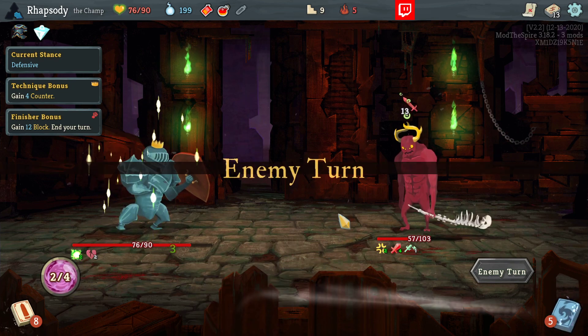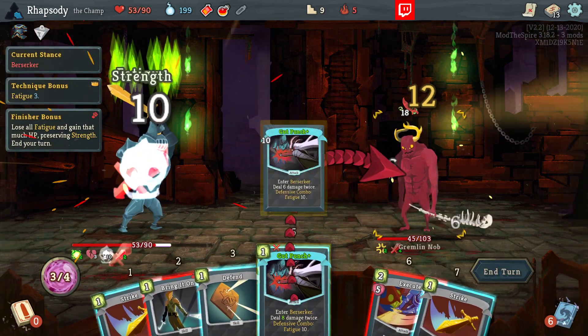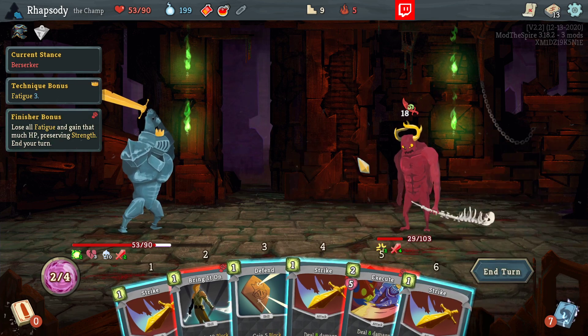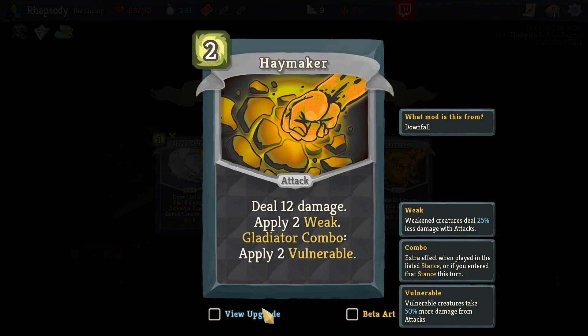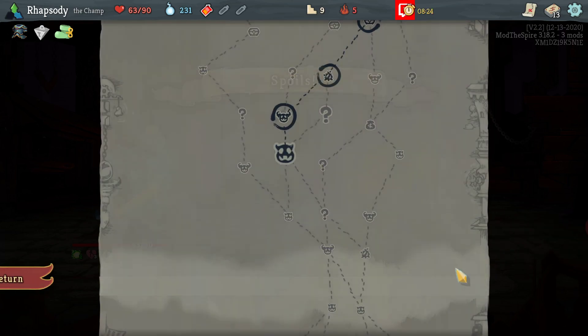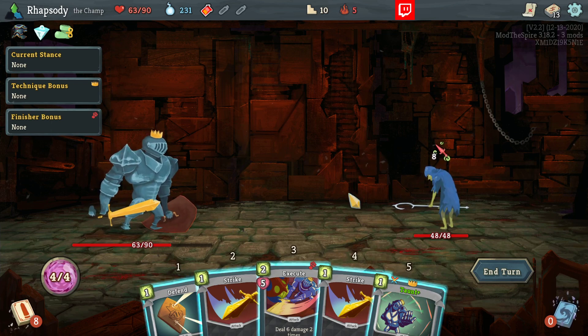That was really bad on my part. Don't like how I handled that. Defensive combo — Haymaker's not bad, but it is a Gladiator combo. Oh, it doesn't upgrade to become a Technique anymore either. Interesting. It's also not even a multi-hit. It feels like it's effectively just two-cost Weak for us right now, and two-cost Weak is not great.